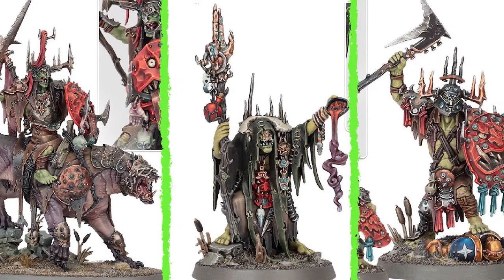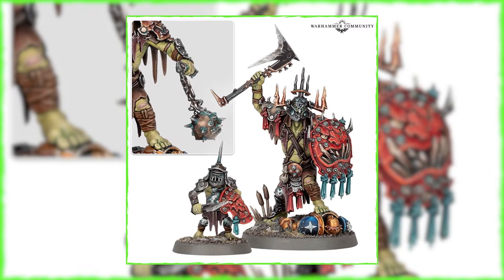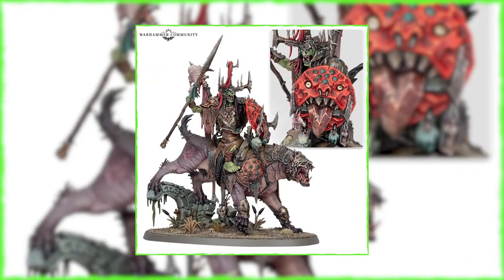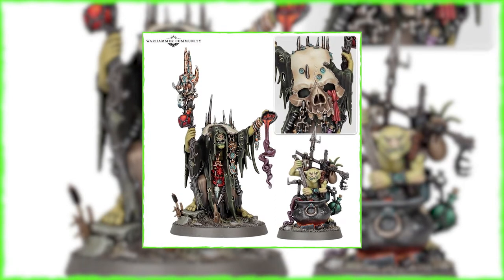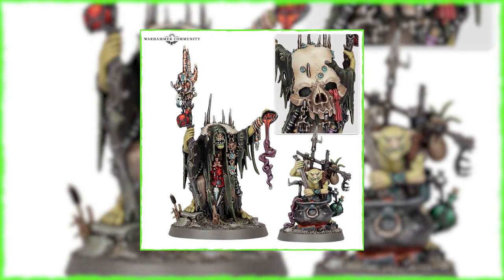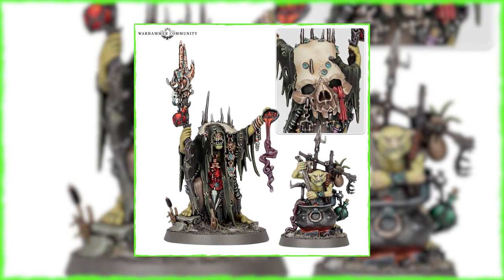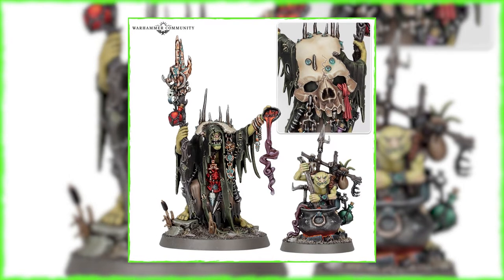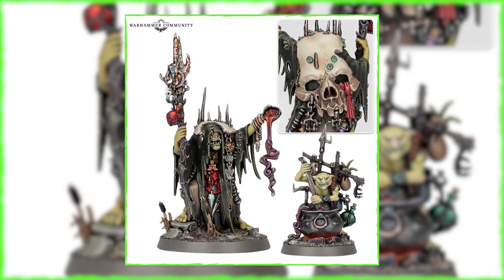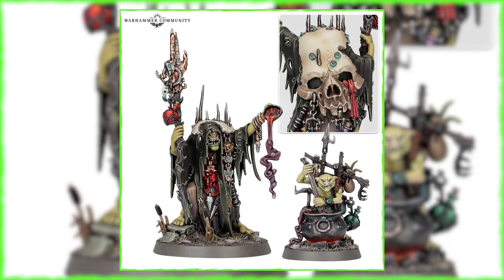It's down to the final three models of the Cruel Boys: the Shaman, the Killer Boss, and the Killer Boss on Great Gnashatoof. The Killer Boss isn't too different from the Gut Rippers, and the Gnashatoof model is straightforward. That just leaves the Shaman, and this is the one I think is going to be the trickiest to paint — he has so much going on. I wanted to remove the swamp darkness from the robes and give him a robe that looks like it's made out of flesh.